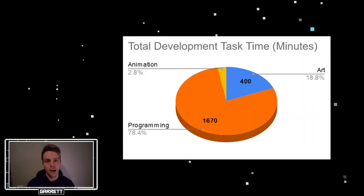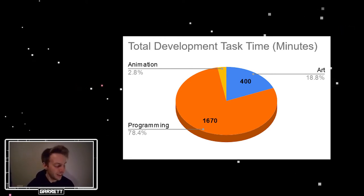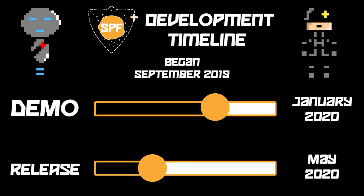Project overview: I've spent 400 minutes on art, 1,670 minutes on programming, and 60 minutes on animation up to this point. And here is a timeline of the game development cycle of Space Revenge Force up to this point.